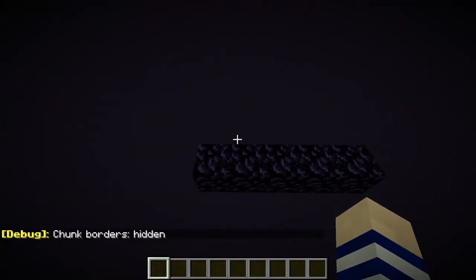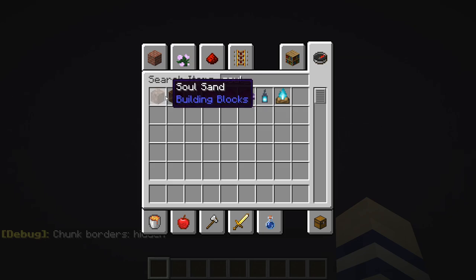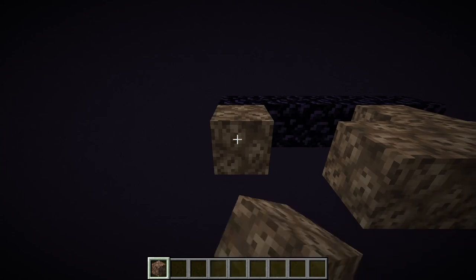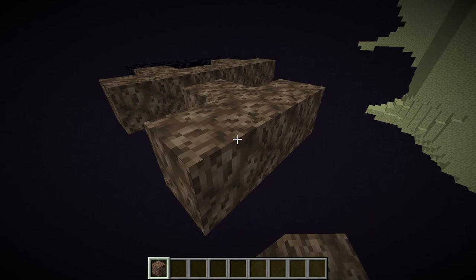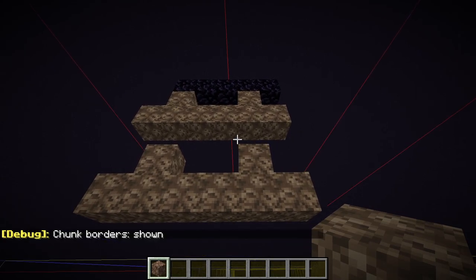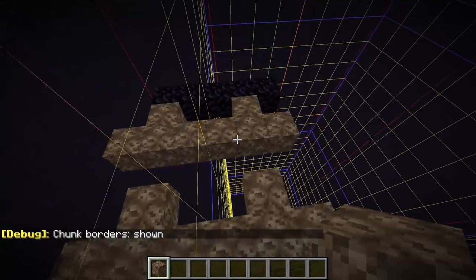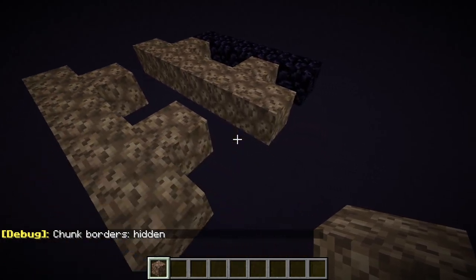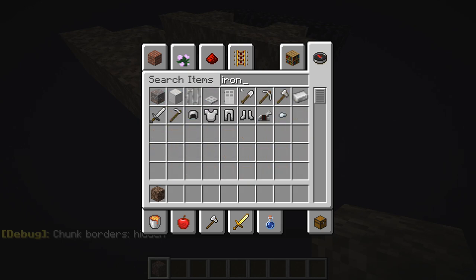You can turn chunk borders off now. With the side that has three, you're going to get your soul sand. This is just to measure out where your withers are going to go — this is temporary, you're going to remove it later. Measure out your wither section like so. Press F3+G: the one with three should have a full wither, and this side has its full wither as well — they should be in separate chunks. Now get yourself a building block; I'm going to use iron blocks because they're easy to count with.